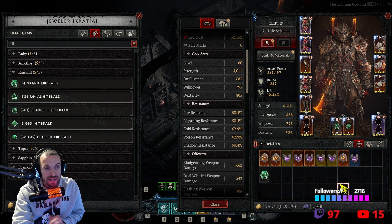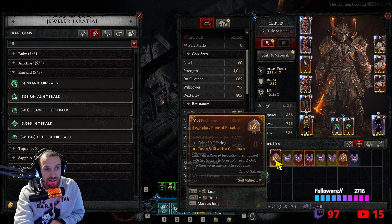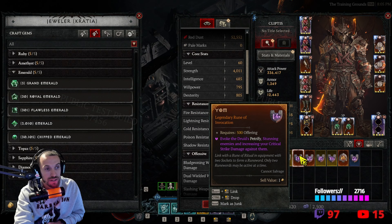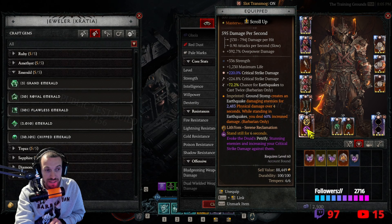So this build right here — the runes we're running — if we're going to make it an AFK build, we're going to take Lith. Lith is going to be paired with Yom, so that every six seconds we proc the Druid Petrify.